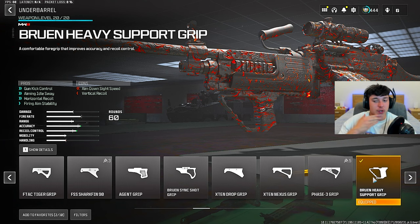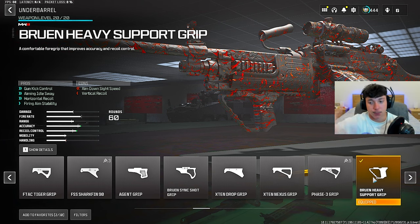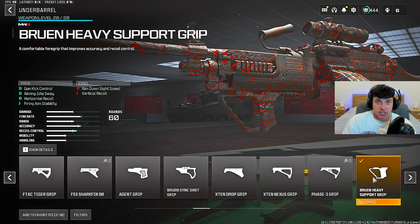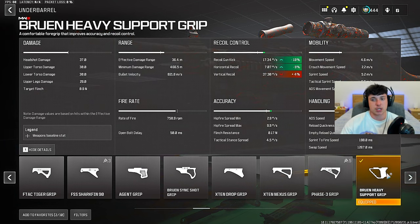For the underbarrel, we ran the Bruin Heavy Support Grip. This is going to help with gun kick control, aim outer sway, horizontal recoil, and firing aim stability. You need recoil control on this gun if you want it to be the fastest killing and actually hit your shots. It gives minus 10 and minus 8 for gun kick and horizontal recoil. They did nerf it slightly, so it's plus 4 for vertical recoil, but vertical is easy to control — plus 4 won't hurt at all.